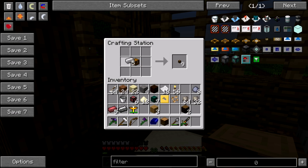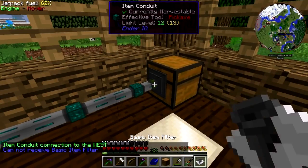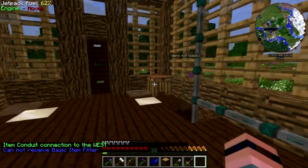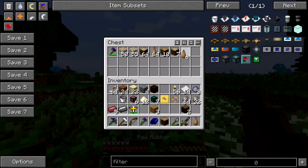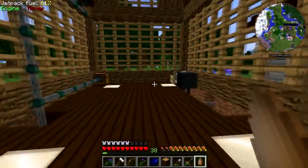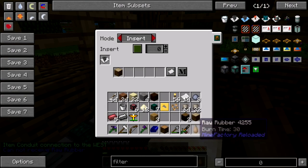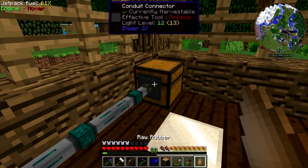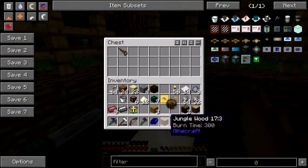It just looks like I'm doing it wrong, but I'm doing it right. Here's one — give me the rubber. Give me raw rubber and give me rubber wood. Why don't I just put those in there, because that's where they go.